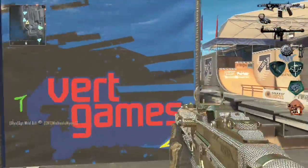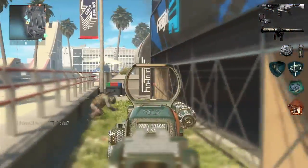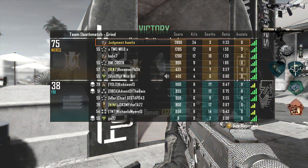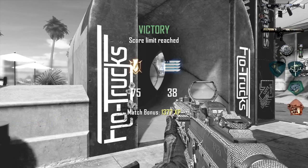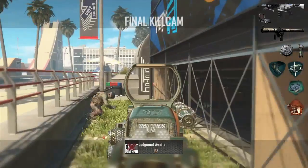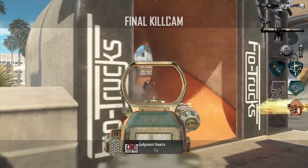Now obviously this SMG class is made to be aggressive and move around, so I'm not going to rock the high Scorestreaks because chances are I'm going to get shot in the back and not get to those since I'm constantly moving. So I definitely recommend running the lower ones like a UAV. Maybe the Hellstorm Missile, maybe the Stealth Chopper — or get rid of that Hellstorm Missile and run the AGR or something like that.